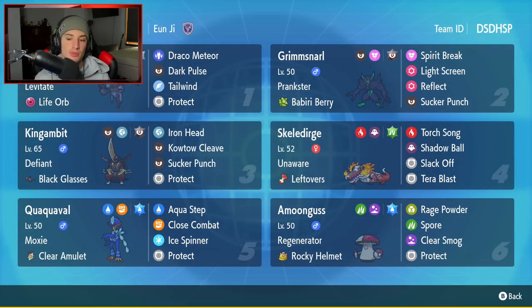Final Pokemon is going to be our Support Amoonguss with Regenerator and the Rocky Helmet. It's got Rage Powder, Spore, Clear Smog, and Protect for its four moves. If you guys want to rent the team for yourself, the rental code is at the top right hand corner. Let's hop on that ranked double ladder and look to get some wins with the Skeledirge and Quaquaval team.